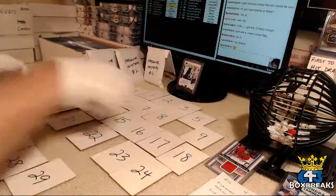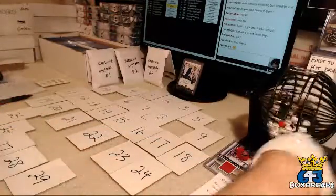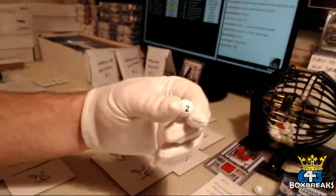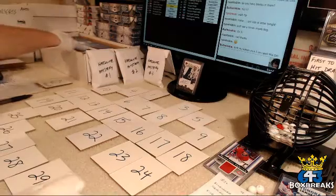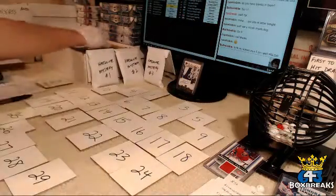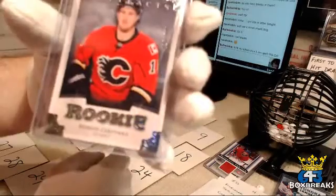Not too bad. Prize number two is going to go to team number two — the Arizona Coyotes and Ryan. Let's see what's under number two: three rookie pulls. Aaron Ekblad Masterpiece Rookie, Max Domi Parkhurst Rookie, and Roman Cervanka Artifacts Rookie.